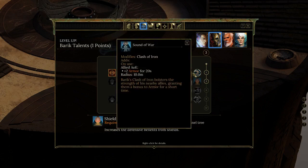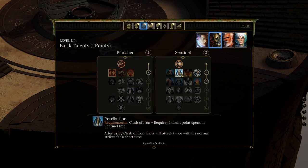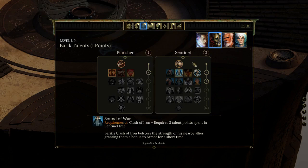We have Sound of War, modifier Clash of Iron. You already have Clash of Iron, which taunts people for 6.4 seconds. Then there's a modifier where you can strike twice after using it, and another where nearby allies get two bonus armor for 20 seconds within 10 meters — a decent size radius.